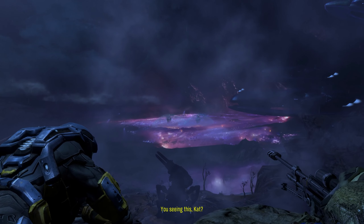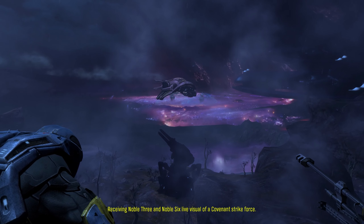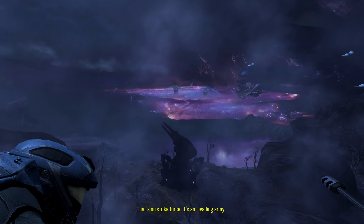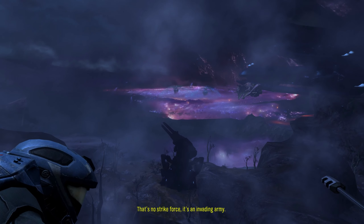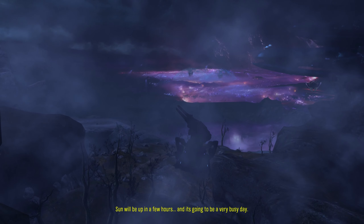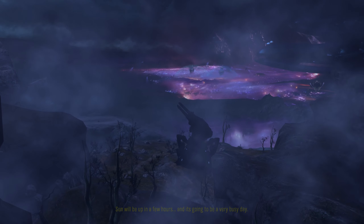Jackpot. Transmitting visual. You've seen this, Kat? Confirmed. Receiving Noble 3 and Noble 6 live visual of a Covenant strike force. It's no strike force — it's an invading army. If we're going to smother this thing, we need to go in hard and fast. Agreed. All recon teams disengage and fall back. Sun will be up in a few hours, and it's going to be a very busy day.